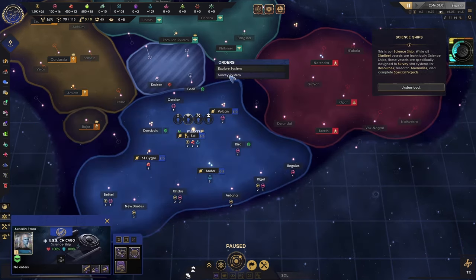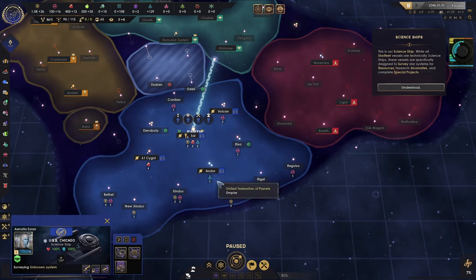This is our science ship. While all Starfleet vessels are technically science ships, these vessels are specifically designed to survey star systems for resources, research anomalies, and complete special projects.